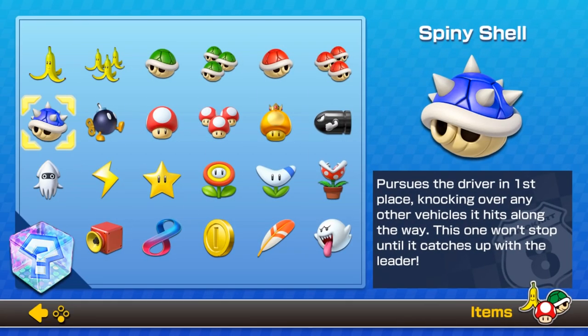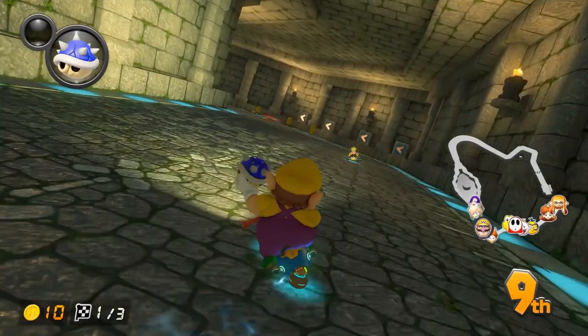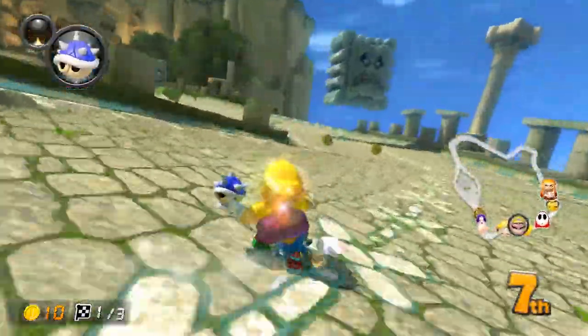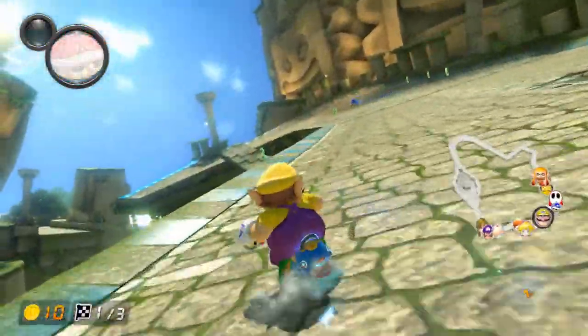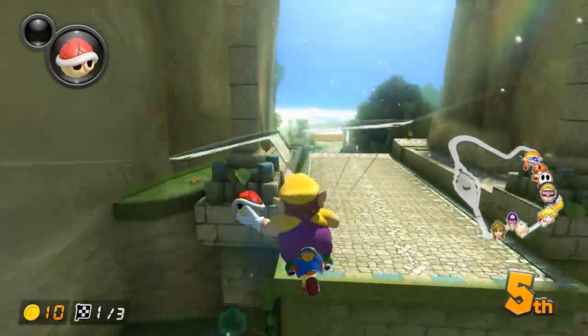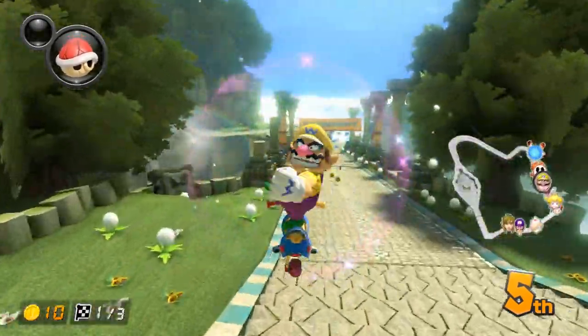While the blue shell is one of the most simple items in the game to use, it's important to keep a few things in mind before chucking it without second thought. If you play your cards right, you could hit quite a few people in front of you with the blue while it's on the ground. It's not a game-changing hit on a straight, but you could use it on a tight turn to potentially hit people off the track. Again, this won't make or break your team's race, but it could do something.